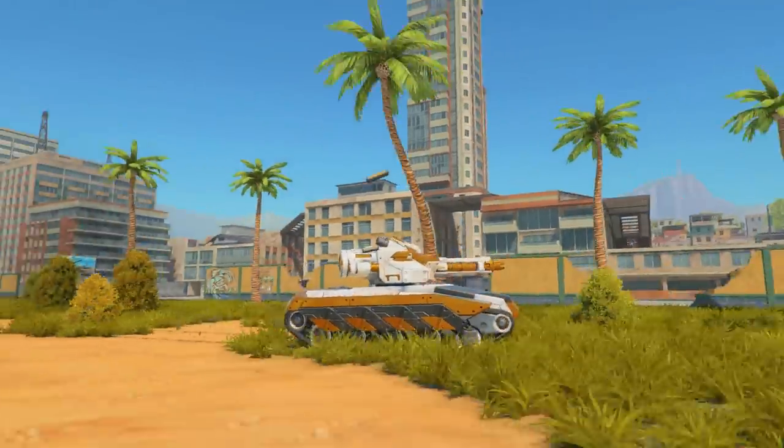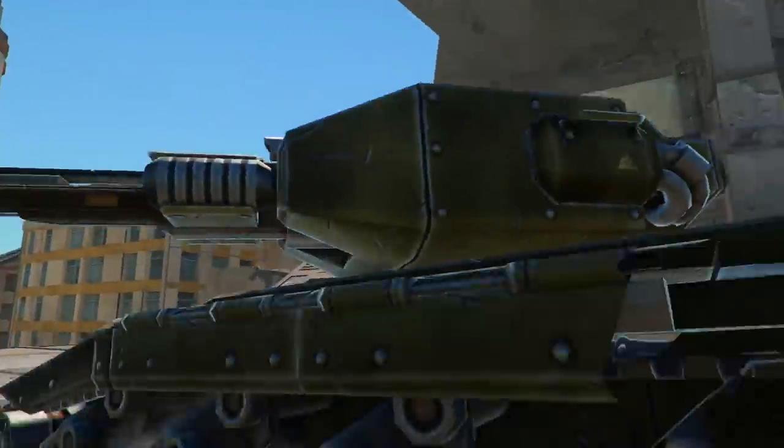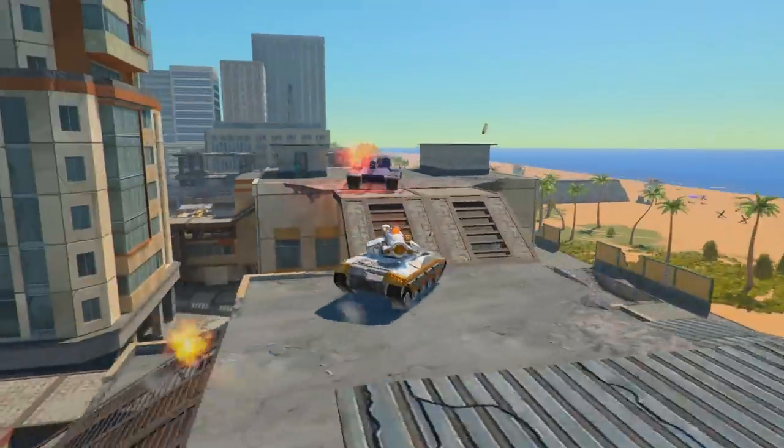Let's discuss the other updates we've implemented during the past two weeks. The Hornet beta skin has finally been released and is now available to every closed beta quest participant. If you don't have a Hornet hull in your garage yet, don't worry — the skin will automatically be added once you acquire the hull.